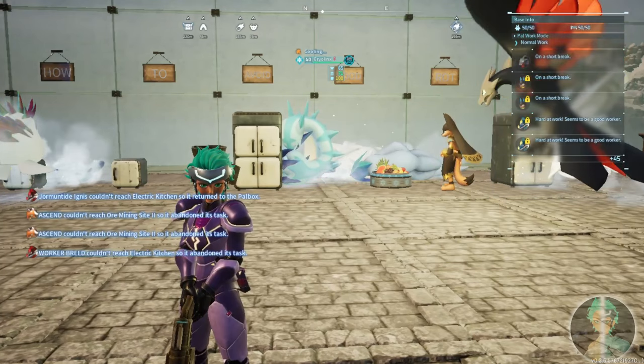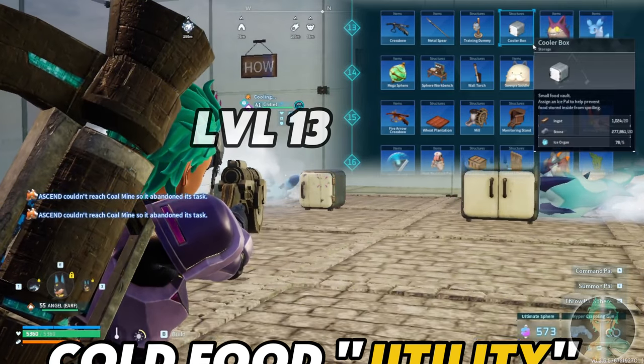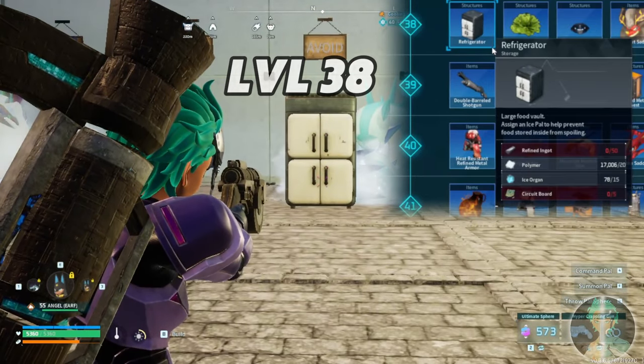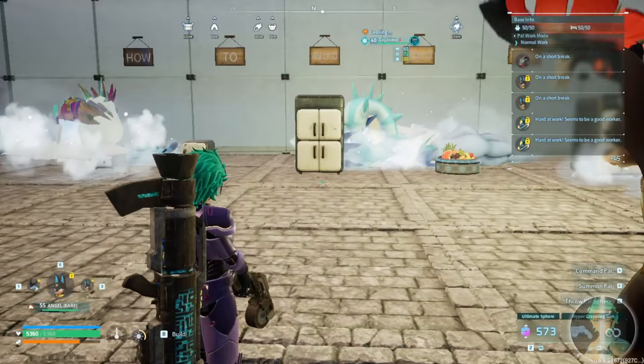Here's the deal: you need to get yourself a cold food utility — some sort of cooling utility such as a cooler box, unlockable at level 13; a refrigerator, unlockable at level 38; or a cold food box, which is endgame material unlocked at level 51.